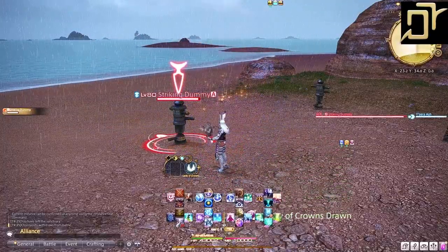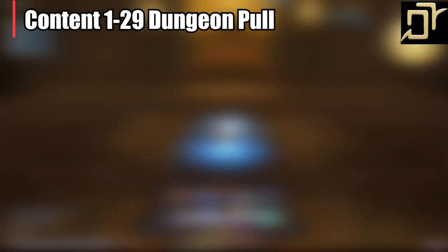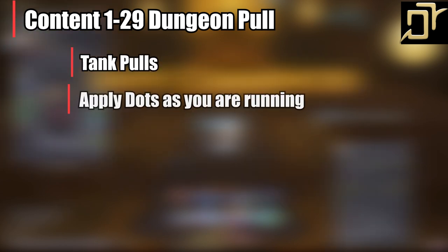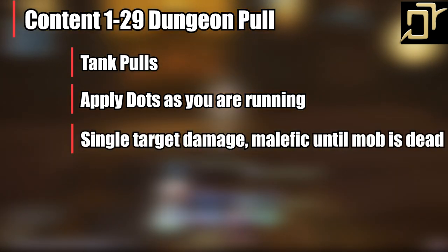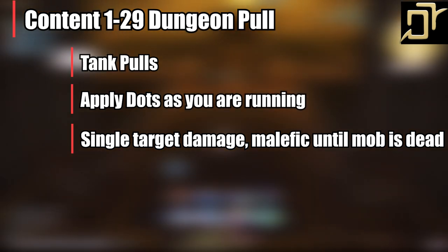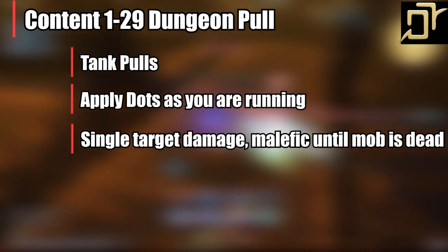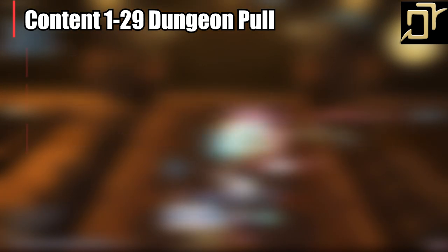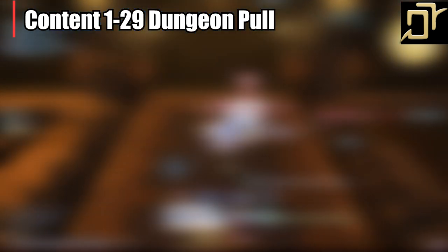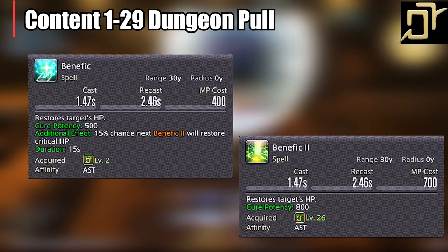Let's jump into level 1-29 content. At this stage, healing will be very straightforward. Dungeon pulling will look something like this: tank pulls the first mob, apply your dots — Combust — as the tank is running, then once the tank stops, you'll Malefic until the mob is dead. This will be the same for boss pulls, just keep up your dots for maximum damage. Most of the time the enemies die before you have to reapply dots. We'll keep Lucid Dreaming up if needed, but MP hasn't been much of an issue at this level. Helios is a useful AoE heal if needed, but Benefic and Benefic 2 will be more than enough to keep the tank up.